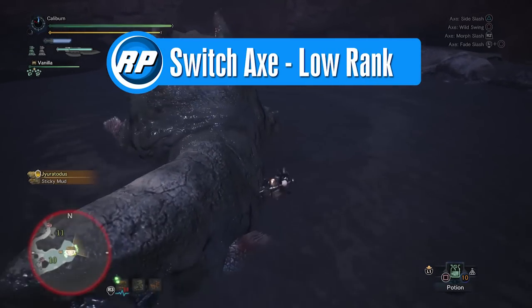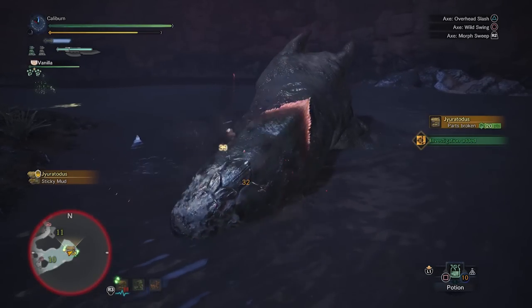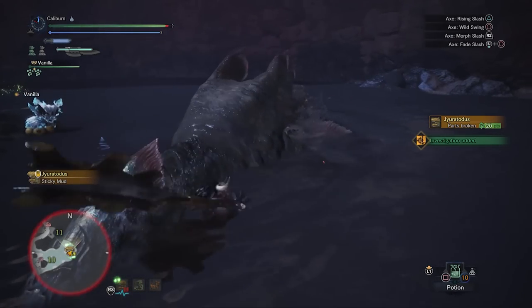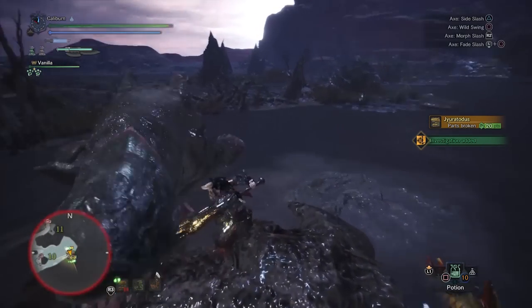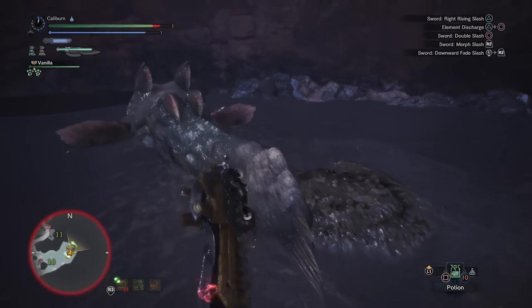Switch Axe, like most other weapons, really favors stacking as much attack, affinity, and sharpness as possible. Switch Axe does suffer from relatively low mobility, so skills like Evade Extender are definitely welcome and recommended. The base armor set will have to tide you over for longer than ideal — take out Pukei-Pukei and Baroth, as unfortunately there are no offerings here that benefit Switch Axe.